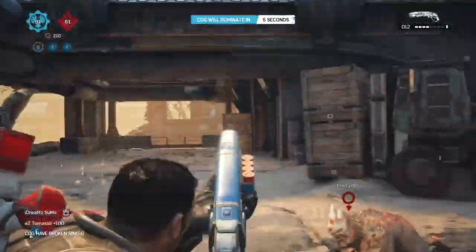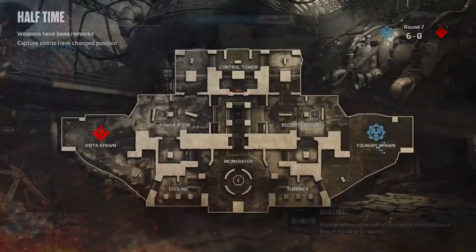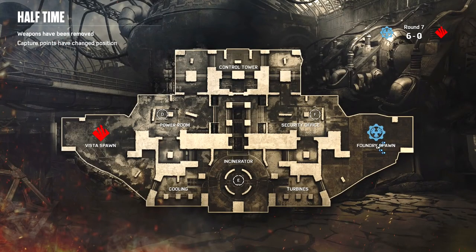Moving into the second half — the home hills and neutral hill all rotate and flip. The D hill is now at the power room, the F hill is at the security office, and the E hill is at the incinerator. The whole focus of this map remains controlling the control tower. With the push button there, you can block off the E hill if you're losing that fight and potentially stop the enemy from triple-capping you.